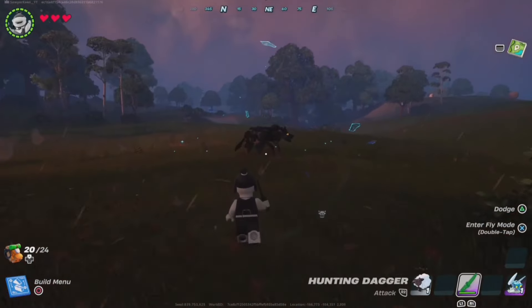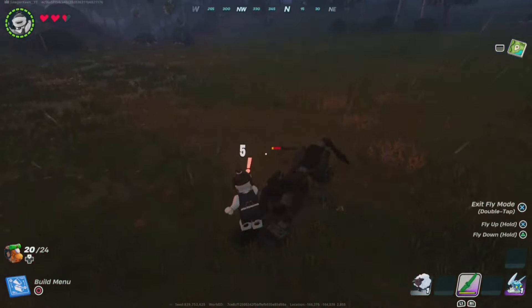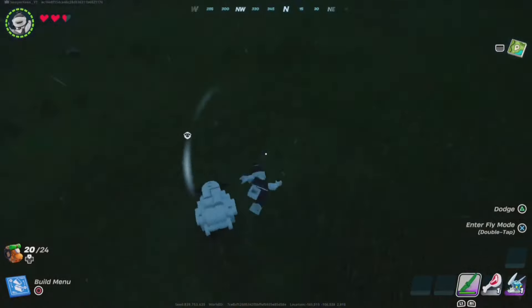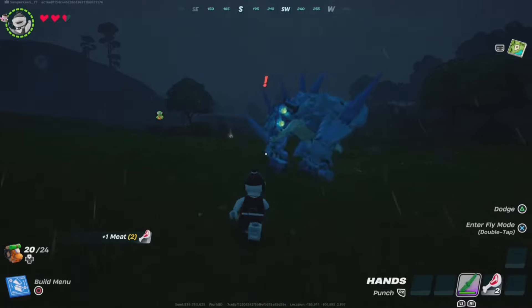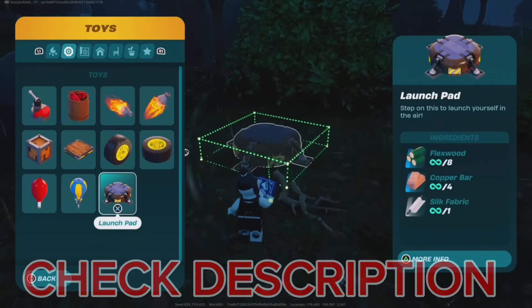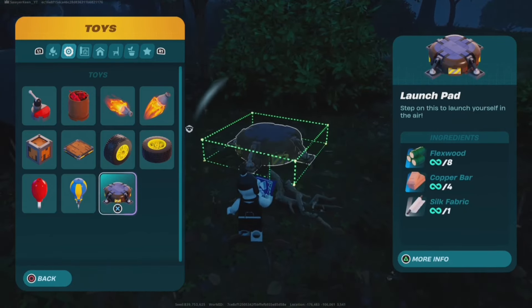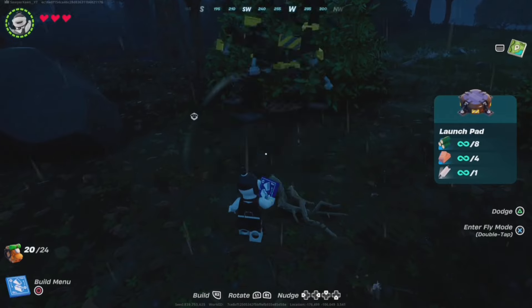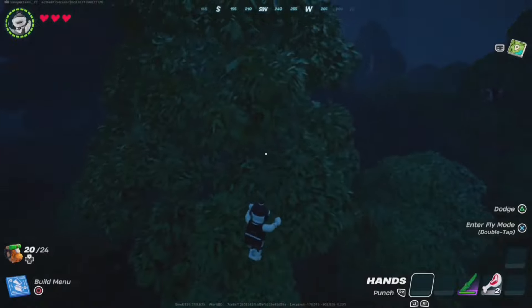We'll test it on a wolf — it really doesn't do much damage, but on the wolf it does a little bit better. Here's a sheep and it just one-shotted it. Here is a brute — I'm gonna get shredded. And there we go. Another thing that wasn't in Lego Fortnite when it first came out was launch pads — you can now build a Lego launch pad.